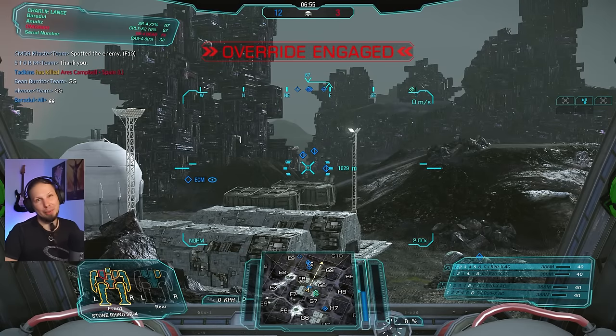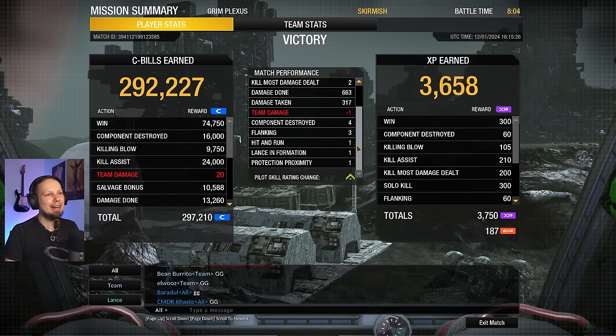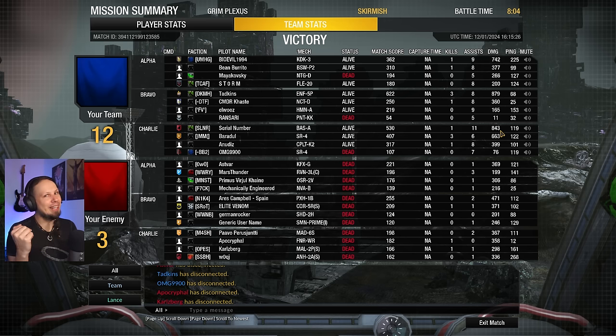Sometimes patience and a little bit of aggression wins the game. Pretty good — we ended up at 663 damage, 3 killing blows. The damage dealt wasn't huge because the game was decided in the early game when the enemies were softened up by our friends — the Enforcer, the Kodiak with the long range, and the Blood Asp dealt the most damage because they could engage early. This is kind of the problem of the brawler — it shines in the mid to late game. In the early game, others start farming and we cannot. But it's fine — let's go to the next game.